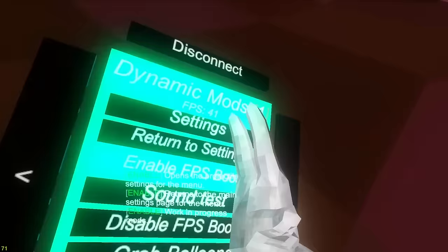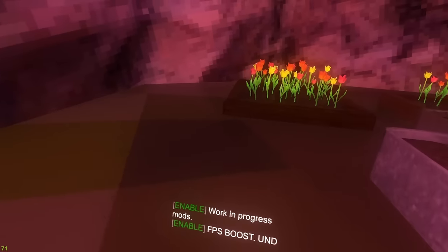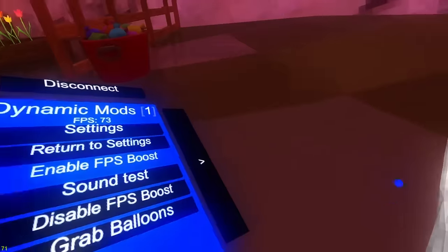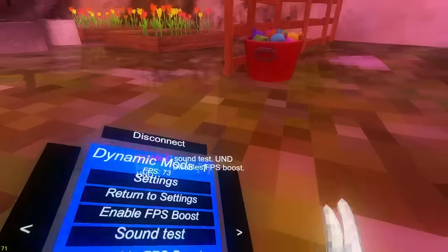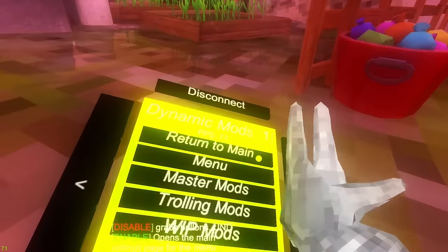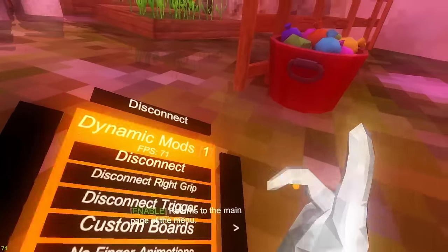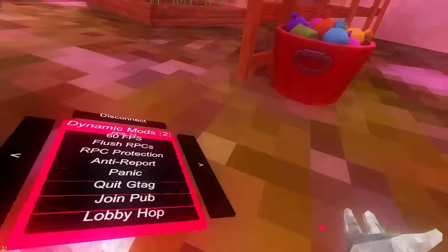First up in settings we got enable FPS boost - lowers a lot of graphics to give you an FPS boost. Sound test is not working. Disable FPS boost returns everything back to normal. Grab balloons - it worked! Just kidding. Join discord just joins the Discord but it will spam, so I might need to remove that one.